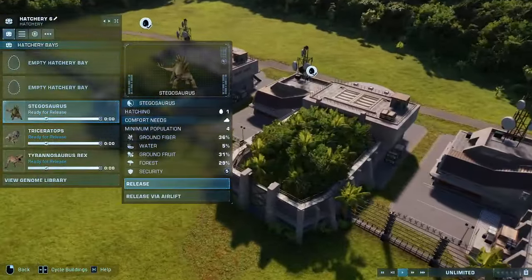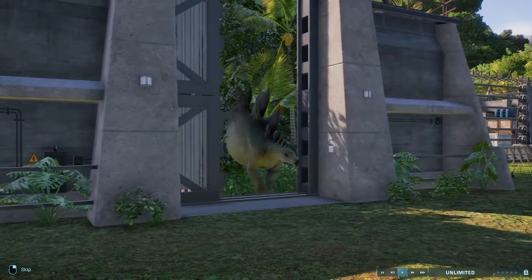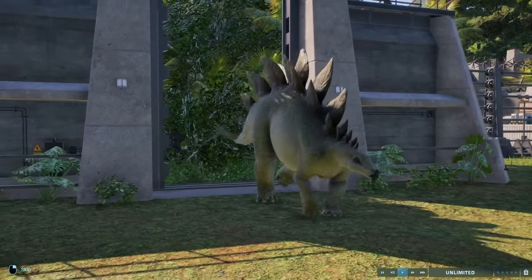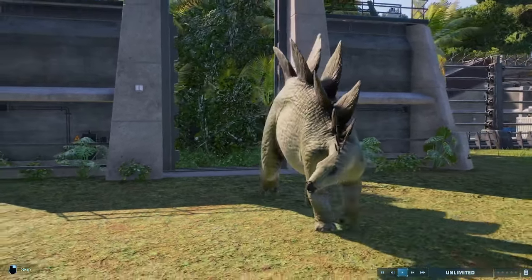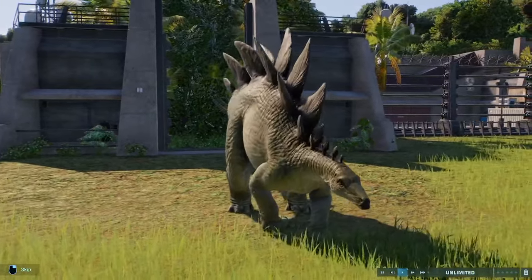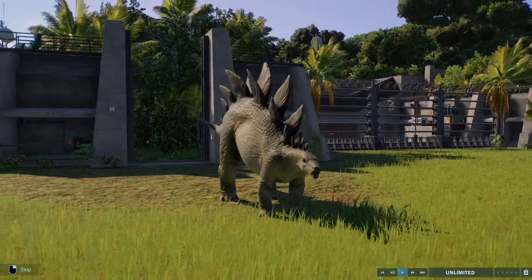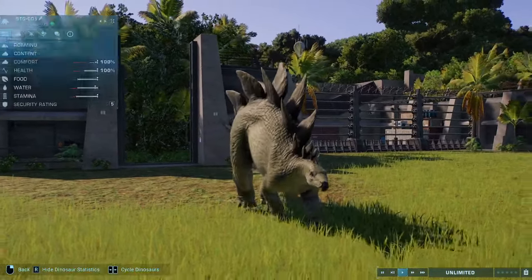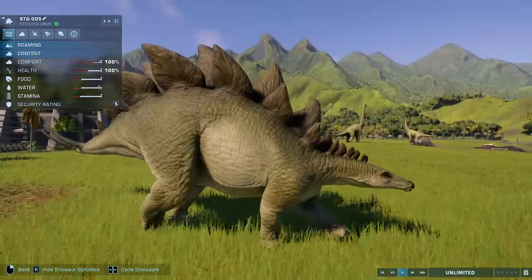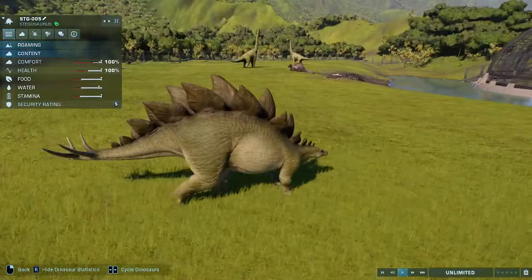Next we have a 2001 Stegosaurus, which is very similar to the Lost World version, just a bit greener. Stegosaurus is only seen in the flyover sequence and when the boat's passing by the herbivores on the river. Not much to say on this Stegosaurus, but you've now got a 2001 Stegosaurus — we didn't have that before.